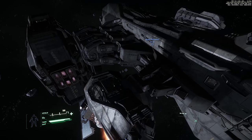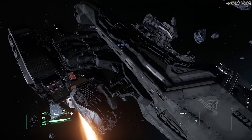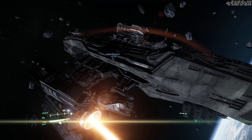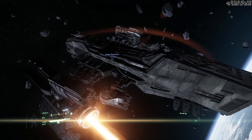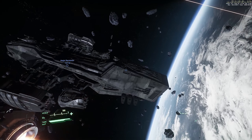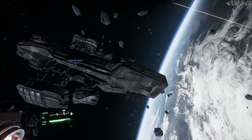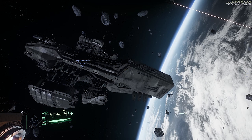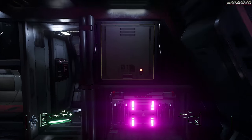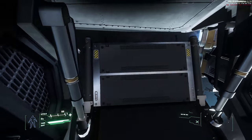Every month we have a ship giveaway. For March it's for the outpost building Pioneer, donated by our featured org Forgotten Heralds — a PMC with a history grounded in UEE military service. They do cool custom missions in the Persistent Universe with voice acting and branching routes, offering clever in-game training with a friendly active community. To enter, subscribe to my YouTube channel and comment on any of my videos made during March — each video gives you another opportunity to win.